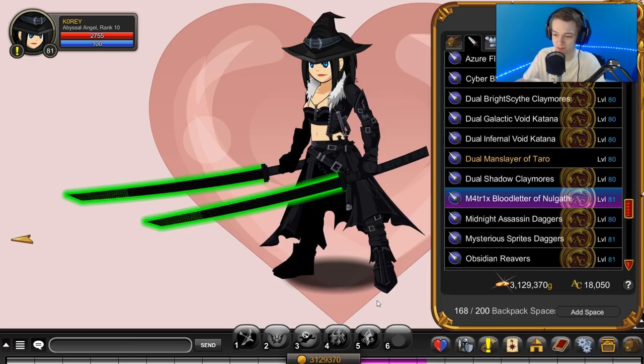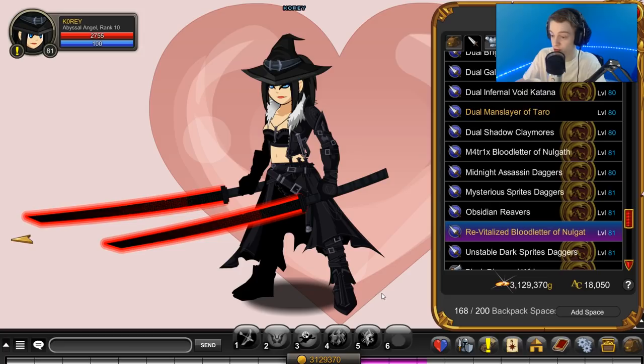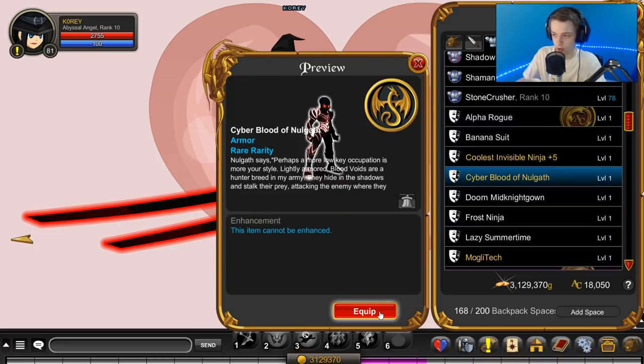The Matrix Bloodletters - which are badass. They got the Matrix animation on them - just super, super badass swords. The red version of the Matrix - the Revitalized Bloodletters. Sadly no blue version with the Matrix animation. They did give us blue bloodletters, but they didn't have the Matrix animation on them. That kind of sucks, because it would be nice to have a version that would match my house.